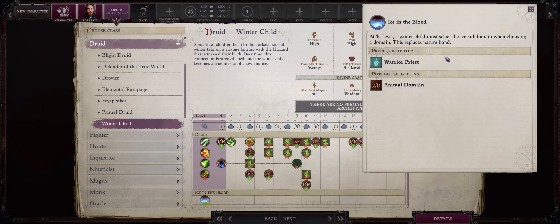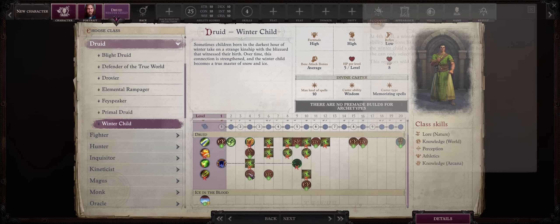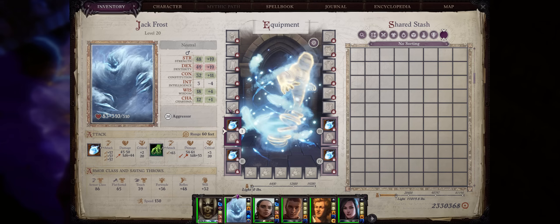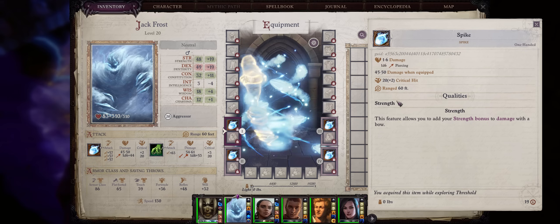Druids also have a new archetype: Winter Child. This has access to the new Ice subdomain, which provides a few Ice spells for free. Creatures you summon will also get increased cold resistance, even the effect of the Blink spell — which is very unique for summon creatures — and additional cold damage eventually. While it may seem at first like you lose the animal companion, you actually gain something more fun: your very own Blizzard Elemental Companion, which works pretty much the same as an Animal Companion. It's a permanent ally you can level up and choose feats for. It also has a unique portrait, and is the most unique companion in that it is the only one that has ranged attacks by default — it constantly throws icicles at the enemy.